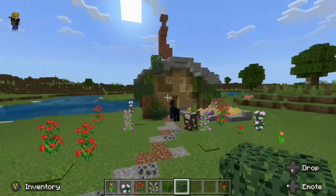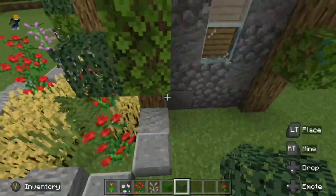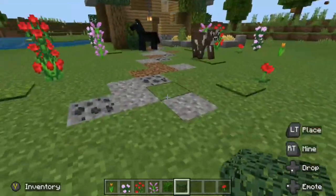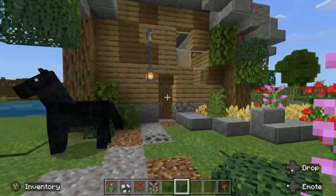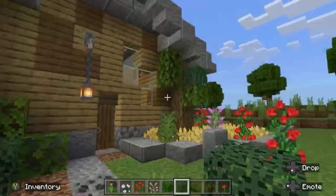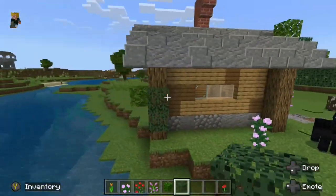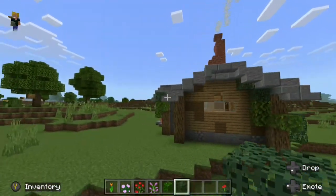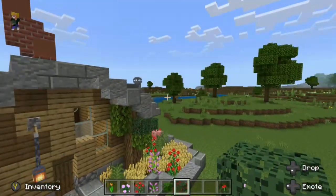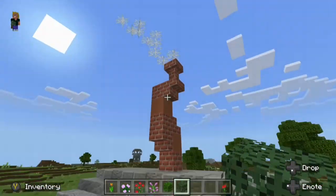And now I just want to show you a finished build using all of these tips. As you can see, I've added a little garden here, a path, some lighting with this lantern — really a bunch of stuff just to make it blend with the environment. Also, you can see I textured the walls quite well. I also added some windows — just adding that window made them look quite a bit better. I also added a chimney to give the build a little bit more height.